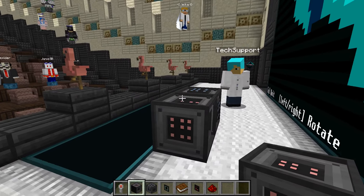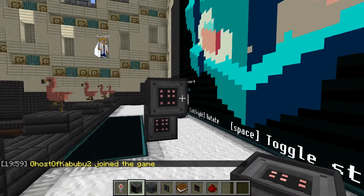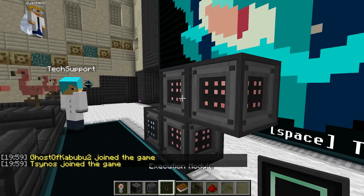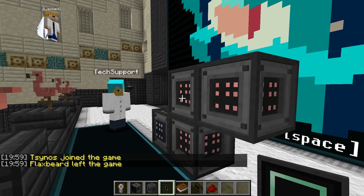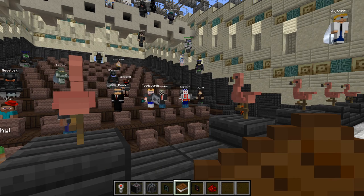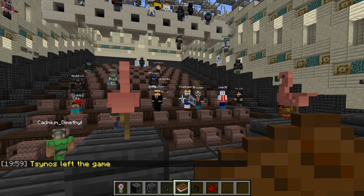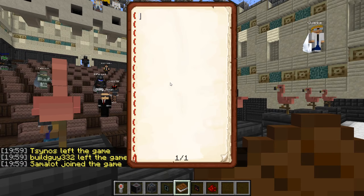You have a controller block and casing blocks, and you can arrange those casings in any way you wish. On each face of a casing you can slot in modules. The most flexible one is the execution module, which can be used to run assembly code. The dialect of assembly is pretty much the one used in the game TIS-100, for which there's a manual you can download, and it's also described in the in-game manual of the mod.